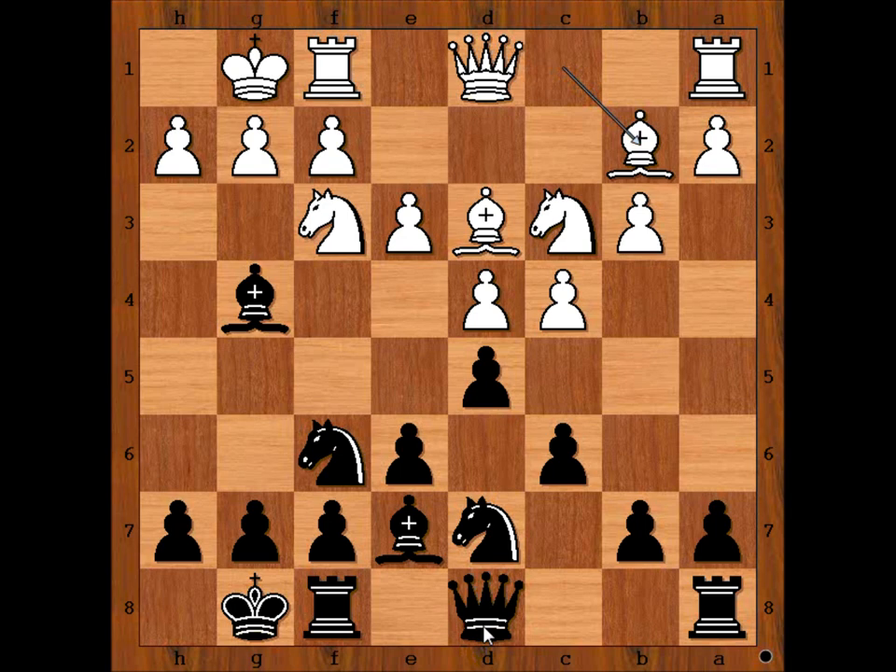Perhaps moving the queen comes to mind? Botvinnik played a very interesting move: e5, threatening e4, tempting white to capture the pawn.